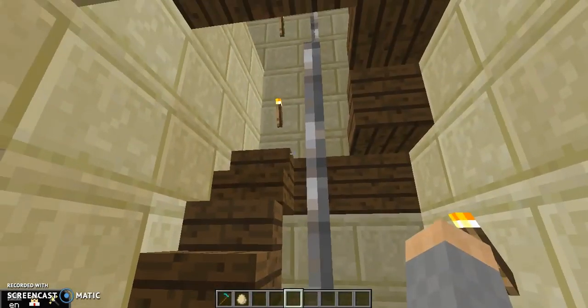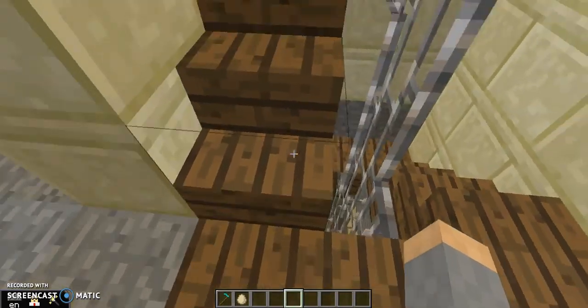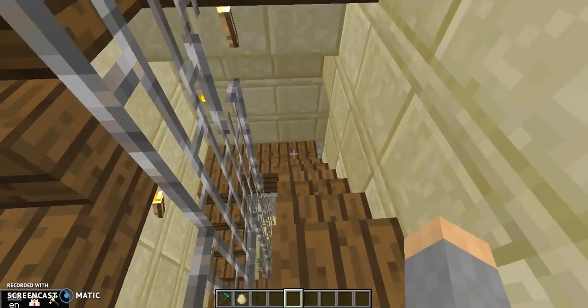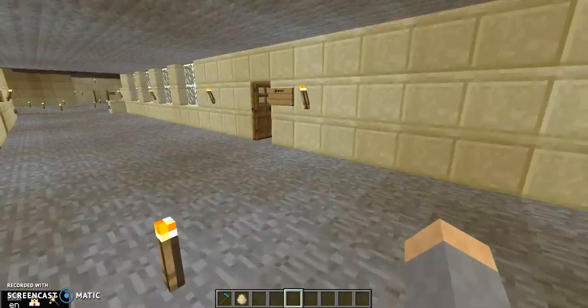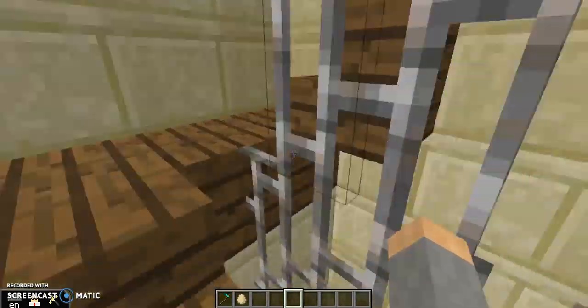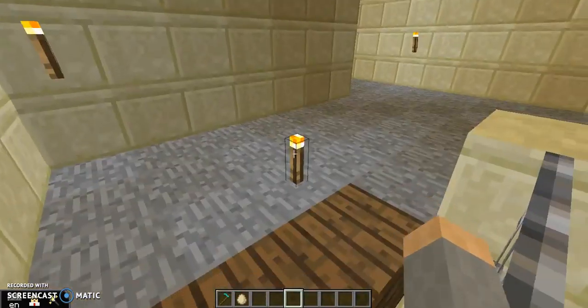In here we have the stairwell that goes up to the third floor and down to the basement. I'm sorry for the confusion, but I have been calling this ground floor the first floor and that one up there the third floor. That is the third floor, this is the second floor, and what I call the basement is actually technically the first floor. Don't worry — it confused everybody.